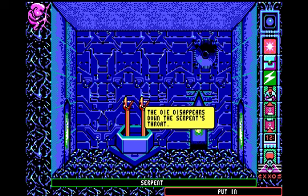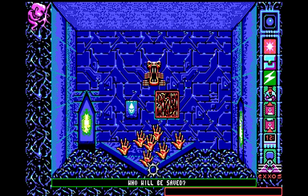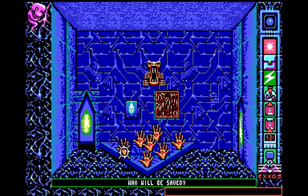The die disappears down the serpent's throat and the room is finally unlocked. Inside there are a bunch of hands and a serpent's head. We inspect it and read the inscription: 'The passerby saves some, then makes his choice known to the sliding one's head.' That means we need to raise some of the hands below us. I raise a couple of them and then press the serpent's head.